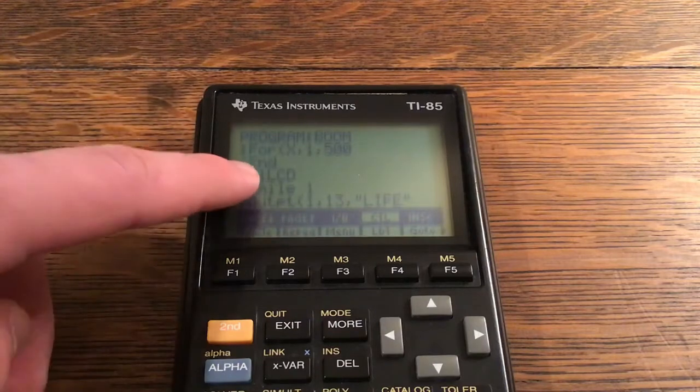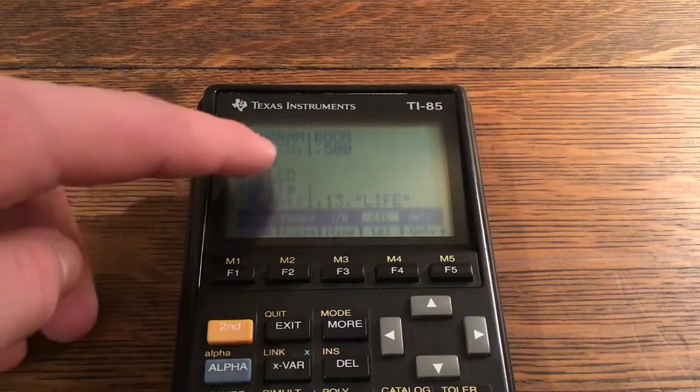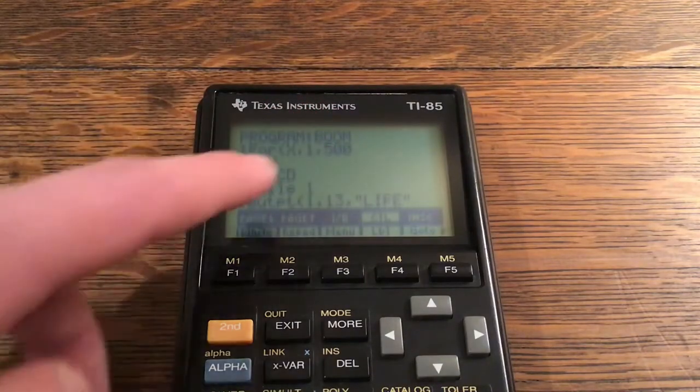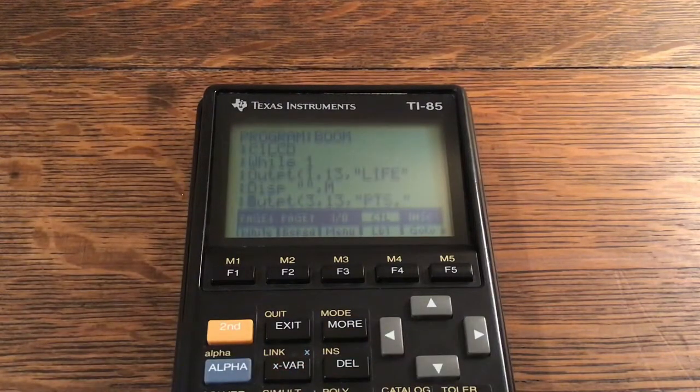While 1 — this is an infinite loop using boolean logic. If a value equals one it returns one because it's true; false returns zero. So While 1 is evaluating the expression — just a one — as true, creating an infinite loop. Output at 1 comma 13 comma quote Life.